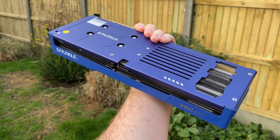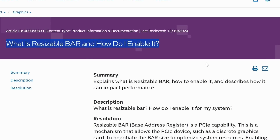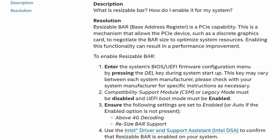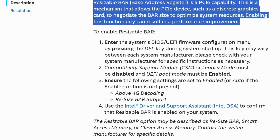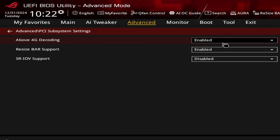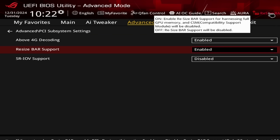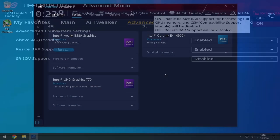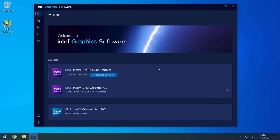If you've watched or read any other ARC reviews then you're probably aware of the term rebar or resizable bar. According to the Intel site, rebar is a PCIe capability, a mechanism that allows the discrete graphics card to negotiate the bar size to optimize system resources. Enabling it can be done from the BIOS, providing you have a compatible CPU and motherboard. Your system probably supports it if you have a 10th gen Intel or Ryzen 3000 processor or newer, but it's well worth double checking from within your system BIOS or by taking a look at your motherboard support page.